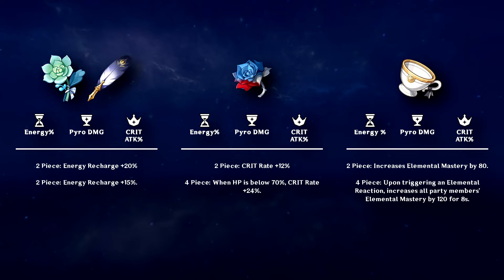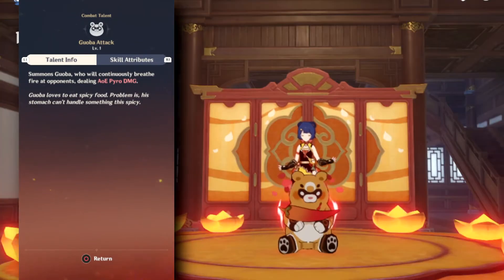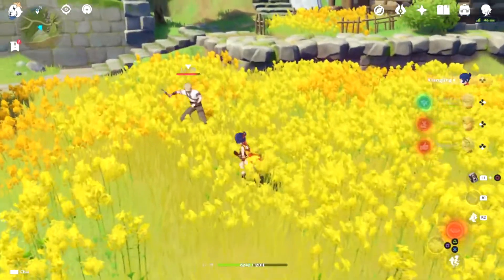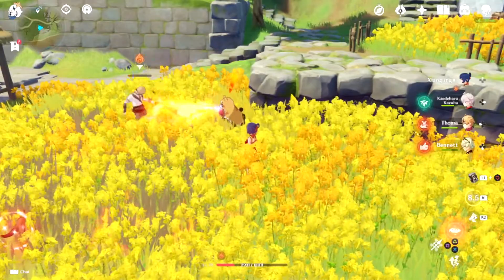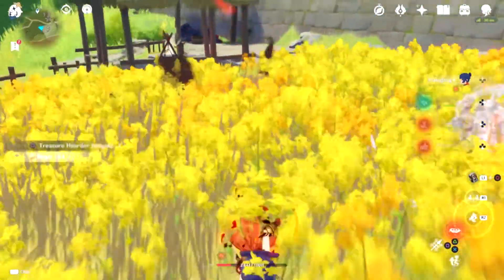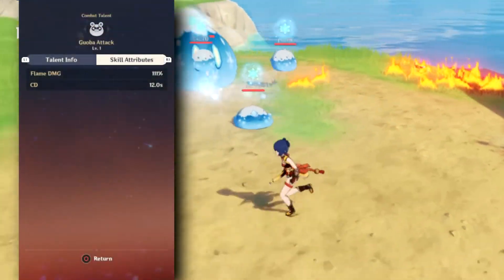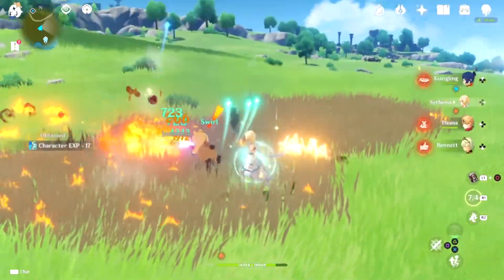Now with the obligatory discussion of Xiangling's burst out of the way, the remainder of this video will talk about other aspects of Xiangling's utility. So let's talk about Guoba. Xiangling's elemental skill summons a cute panda-like creature named Guoba, and he carries all of Xiangling's current stats for the duration of his stay. Guoba carries a red hot chili pepper that he periodically takes a bite from before scorching the enemy with a cone-shaped fire blast. This fire blast gains an extended reach after reaching Xiangling's first ascension passive. This blast happens a total of four times, each dealing Pyro damage and applying Pyro Aura. Provided Guoba hits an enemy each time, he will provide a total of four energy particles for Xiangling. Guoba acts as a source of off-field damage and has a few fun interactions with anemo units — most prominently he can be carried away by the Traveler's elemental burst to create a fiery tornado.